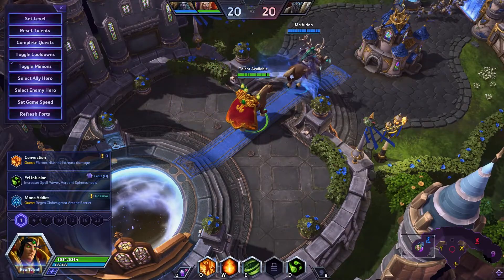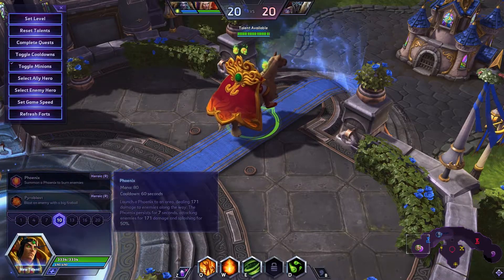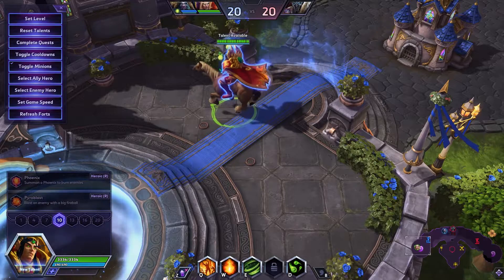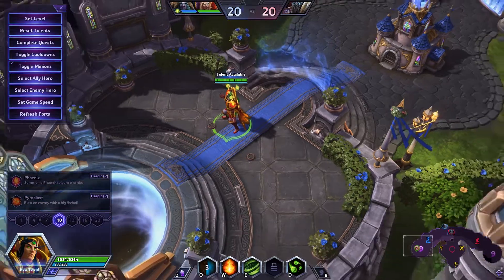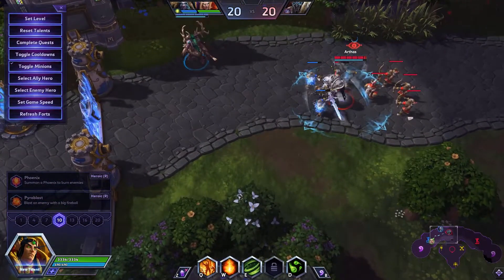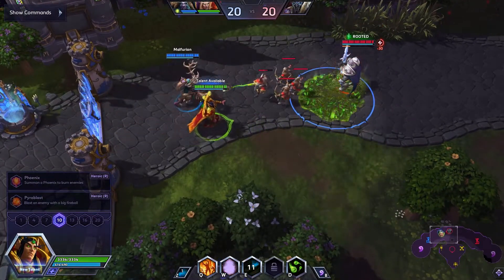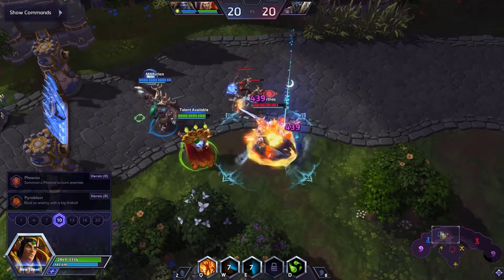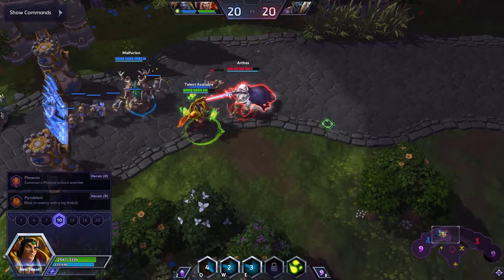So the Kael'thas skin I can already show off right now, because there's actually no difference to the alts. Phoenix looks like a Phoenix, Pyroblast actually looks like a Pyroblast, so that's about it. Flamestrike looks like that — so you have a bit of a ribbon thing going on here. I'll actually have to go and find something to attack with the Living Bomb. But while we're waiting, that's what your Tornadoes look like. And it's the explosion of your Living Bomb that is changed as well — a bit of a fireworks effect going on right there.